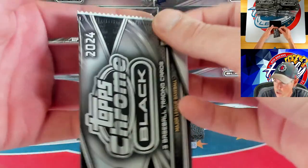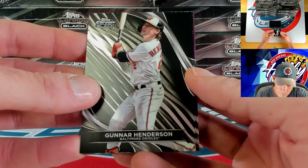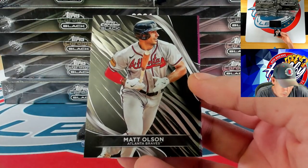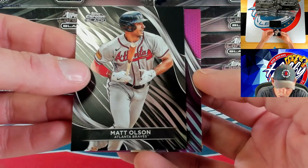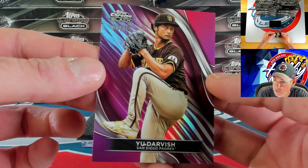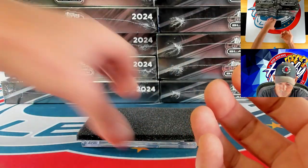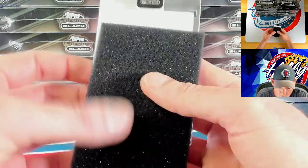We have not seen anything for Yamamoto — not a single card. Gunner, Matt Olson, and we're going to get another magenta to 10 — Yu Darvish, 7 of 10 for Yu. Our ink — we got another redemption!